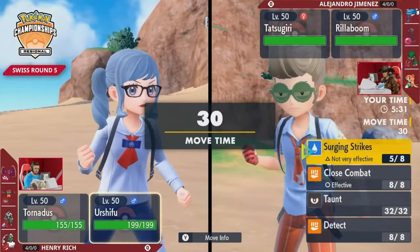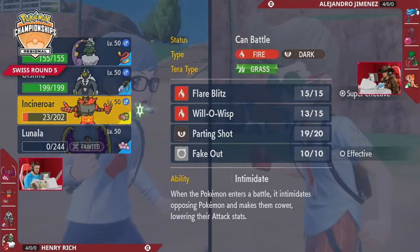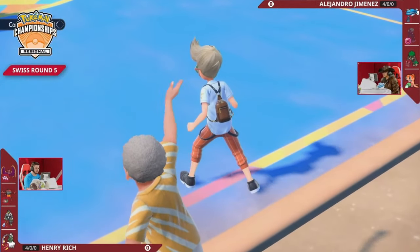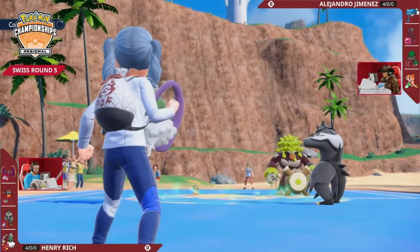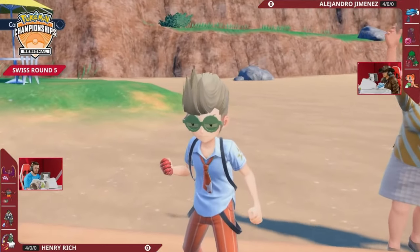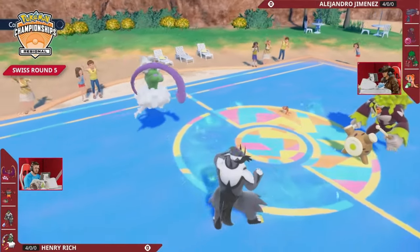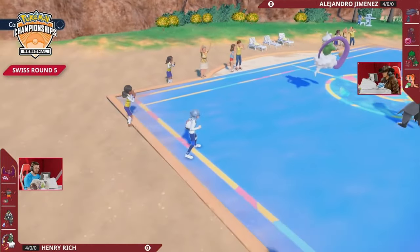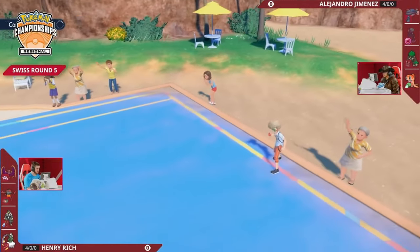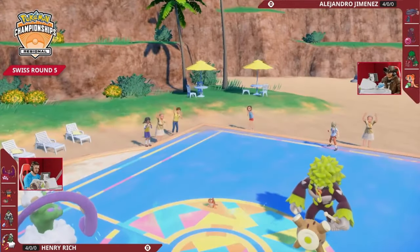Tornadus is also pretty well positioned to deal a ton of damage back into either of these Pokemon. You have to imagine Incineroar will come in and get an Intimidate off onto Rillaboom before this game wraps up, getting one of these Pokemon out of harm's way. If Incineroar comes into the Urshifu slot while a Grassy Glide or Wood Hammer goes that direction and wastes a turn of Rillaboom - that's a turn Alejandro just does not have. But if he can get the right targeting down and find a Wood Hammer into Urshifu, there's definitely still a path.